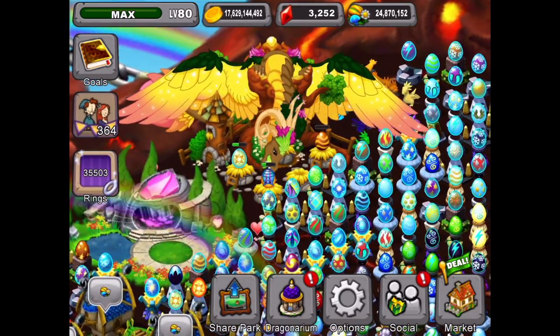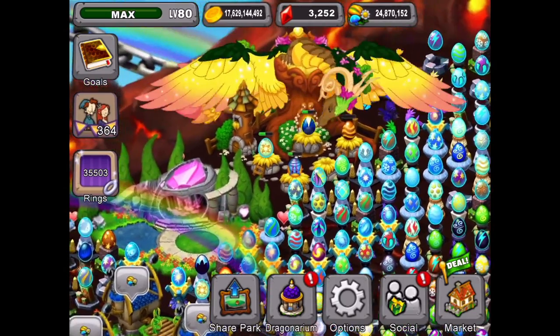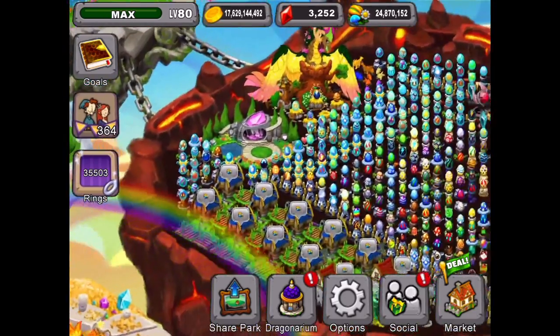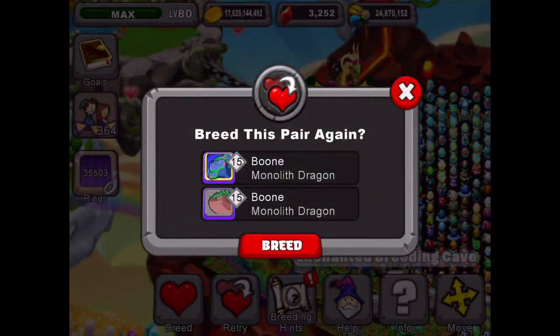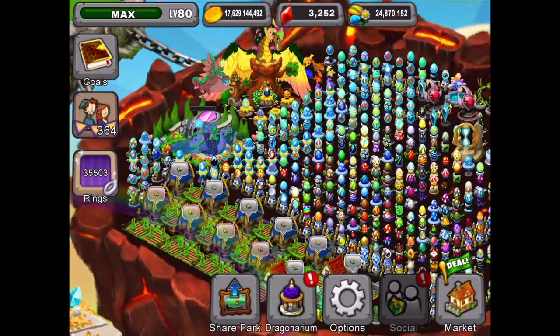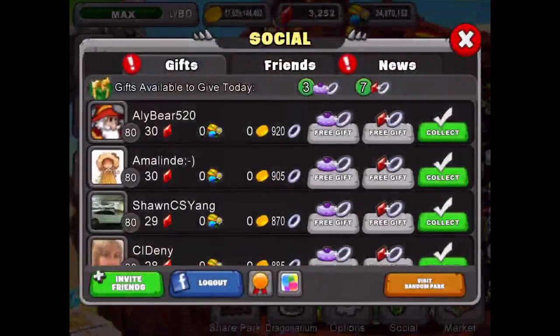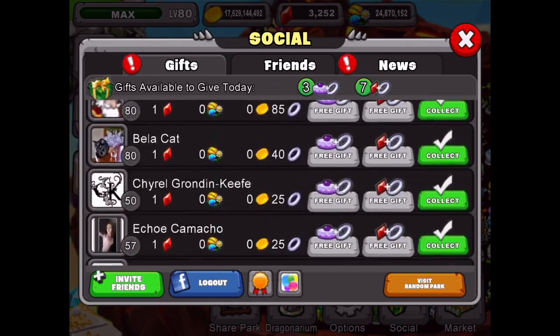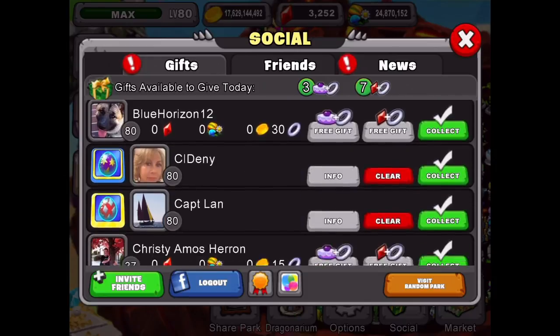We got one more Herald dragon, we'll let that one finish, and we got another spot in the nursery. We're going to start this with our Monolith dragons trying to get Monolith 6. And we'll go into our social button. Here we are in our gifts and we're going to scroll down to get a Twin dragon, fill up the nursery.